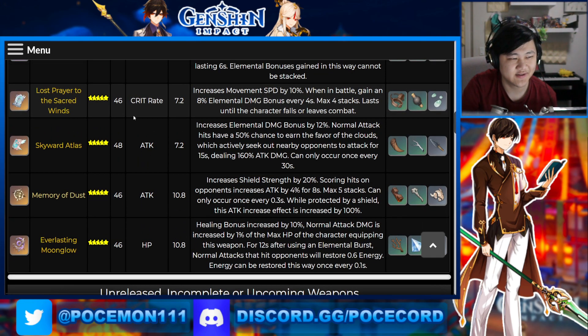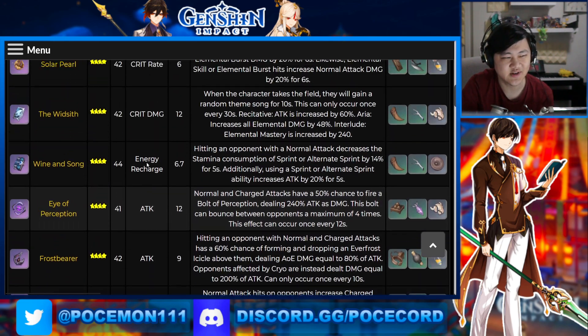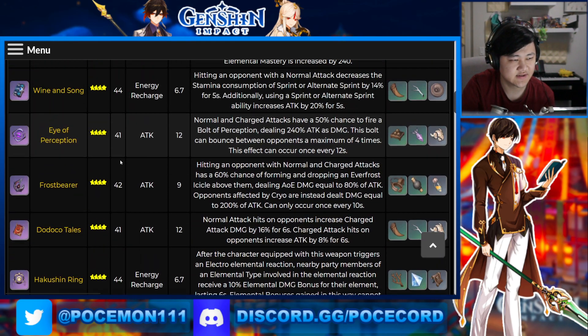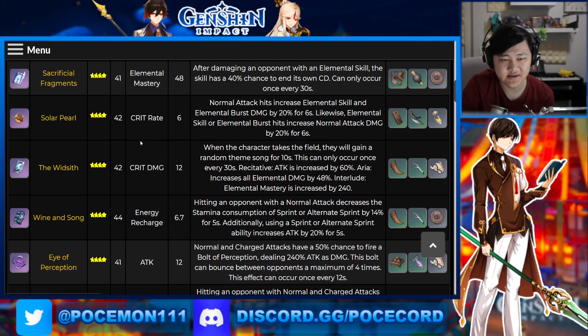Like, what do you got? We got Lost Prayer, Skyward Atlas, Memory of Dust, and then Everlasting Moonglow — going through our five stars. Although we do have some solid four stars, though. For four-star Catalysts, we'll always have stuff like the Widsith, right? Solar Pearl's not bad too.